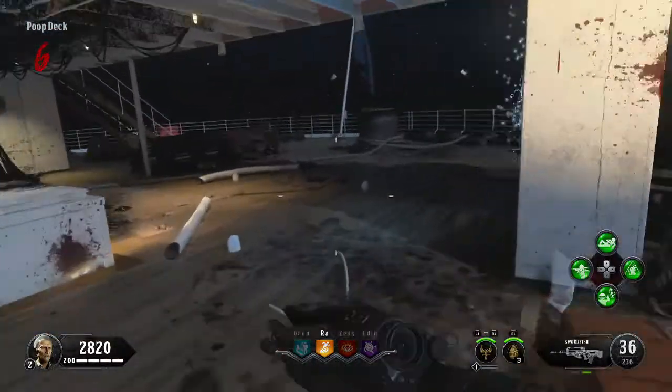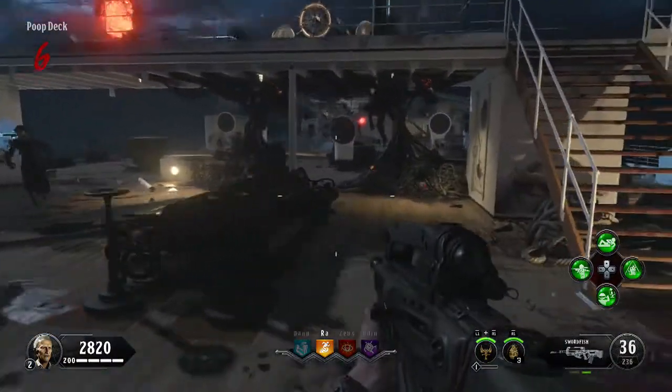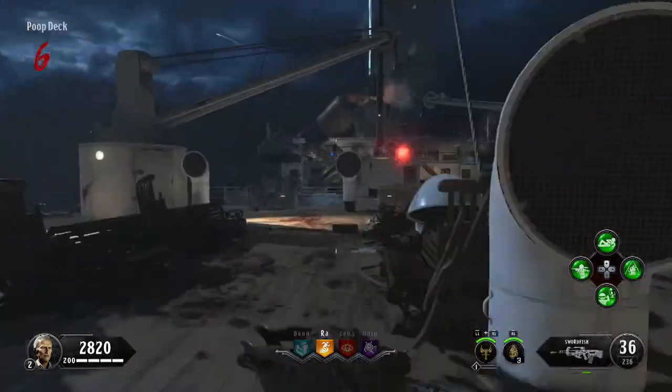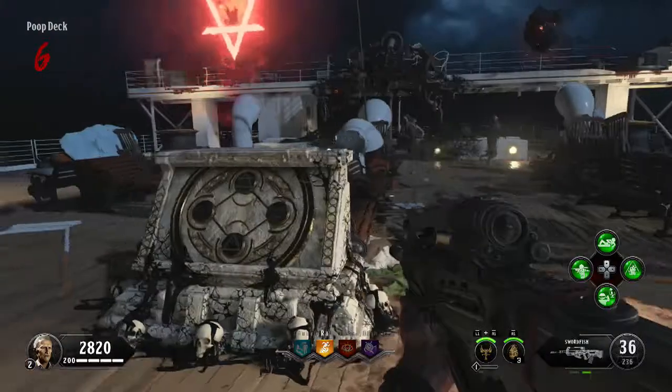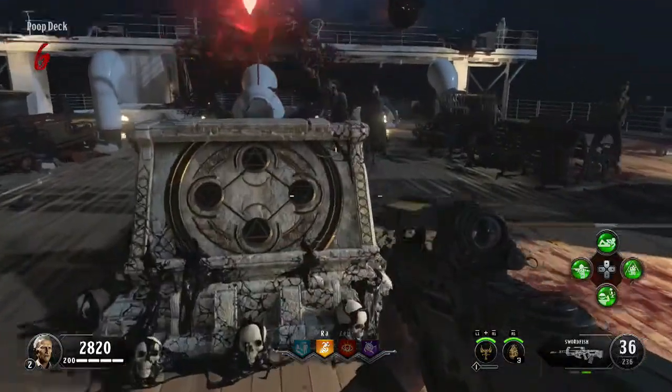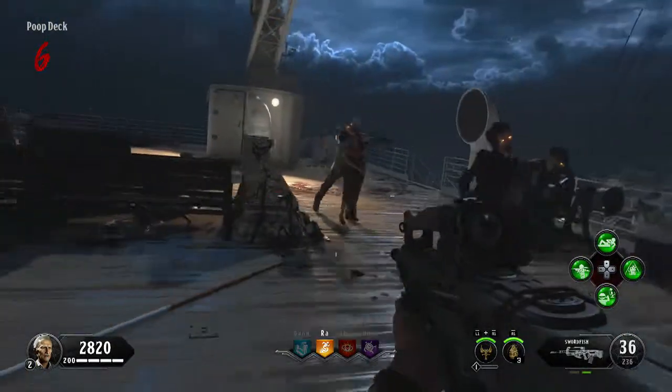To open Pack-a-Punch you need to go to four machines around the map and press square on each of them. These machines look like a machine with four slots and a red symbol above it. Press square on the first one, which is just down from the sentinel artifact in the poop deck. That's one out of four complete.